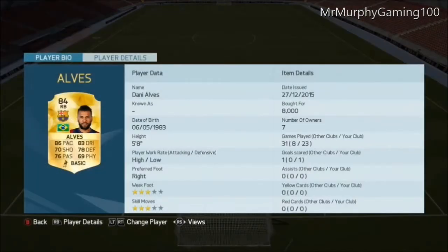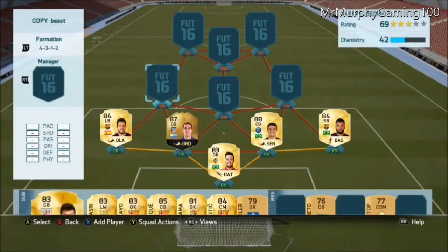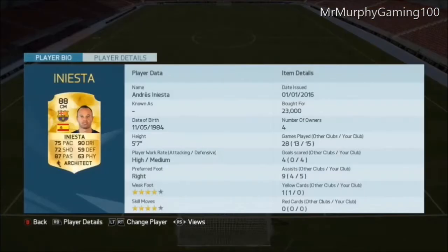And right back is Dani Alves — he's pacey on the wing. The left backs are pacey and the actual centre backs are just amazing, they work well there.